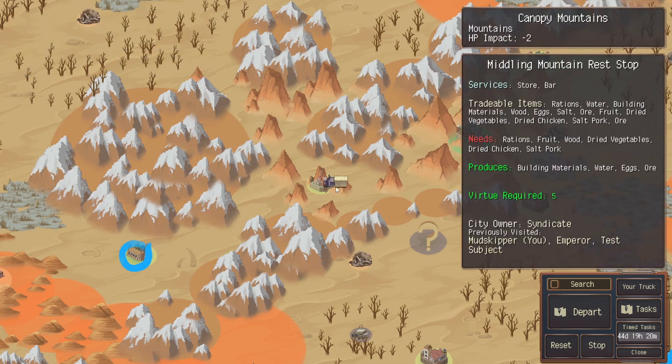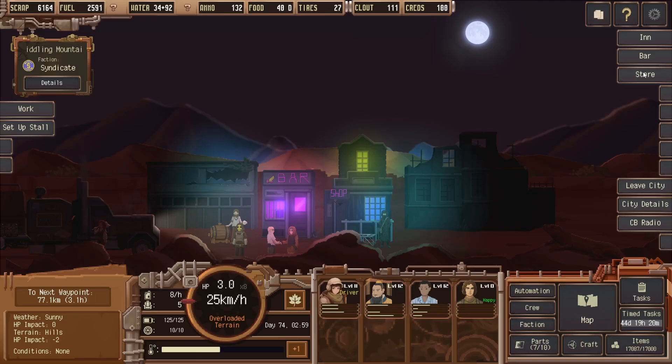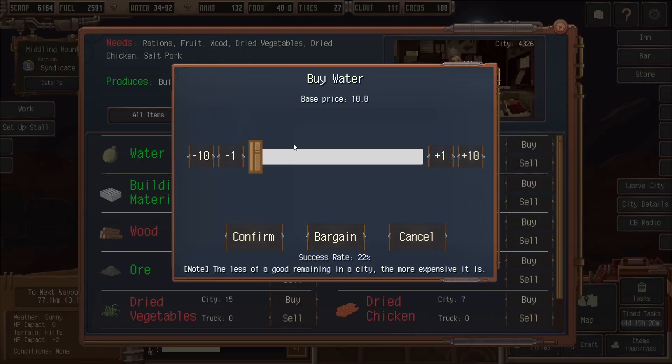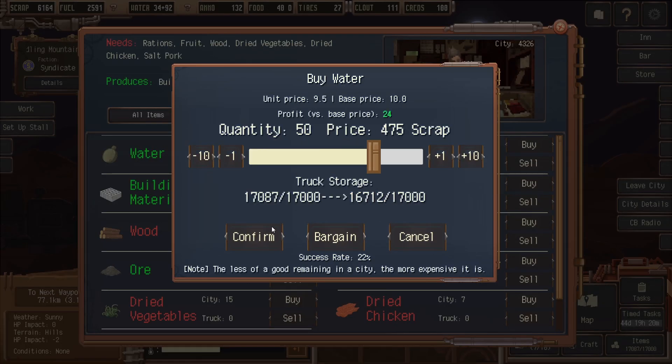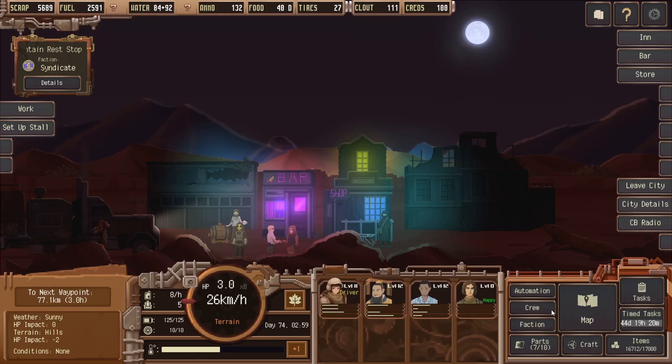Let's get the show on the road. Map, reset. I'm going to go first here. We have enough on us. Let me go to the store to make sure we buy some more water. Anything else we need here? No. Okay, let's go.